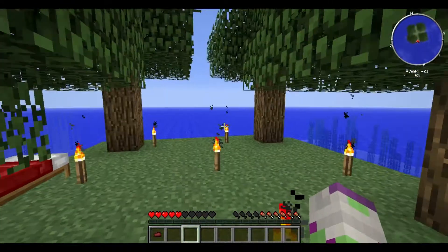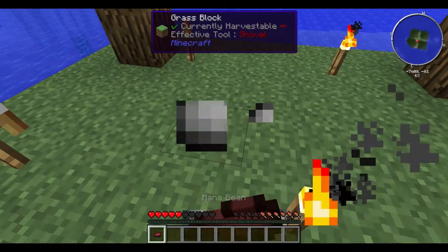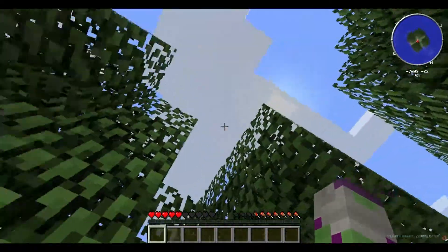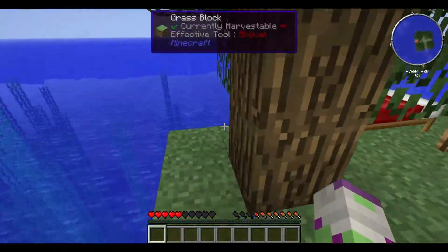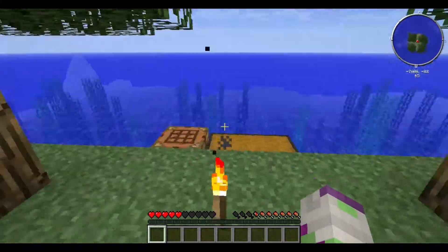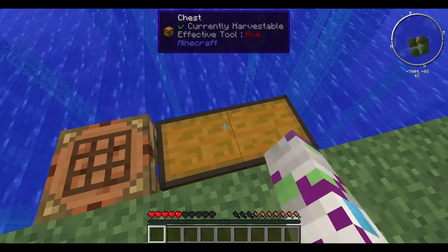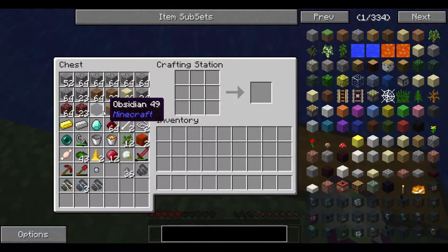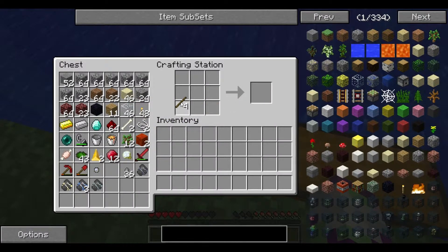So it actually gives you quite a lot. Oh wow — it gives you a bed as well! So we'll sleep as soon as it hits night. There's a crafting station already. So what we're going to do is we are going to make some sticks.